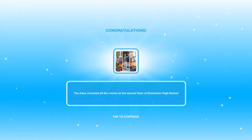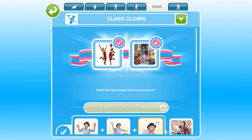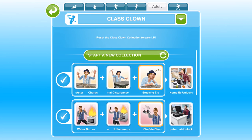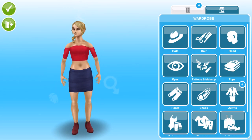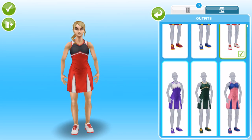We have unlocked the second floor of Downtown High, which you get just for completing the Class Clown Hobby. You don't have to complete it within the time limit to win that. Here is the completed grid of the Class Clown Hobby. You can start a new collection — next time you complete it you will win two LPs. The cheerleader outfit prizes are for male and female sims, teenagers and adults. Go into a wardrobe and in the outfit section you'll find the cheerleader outfits in six different colours.